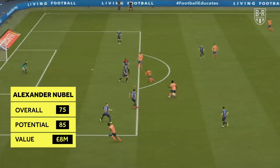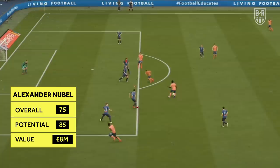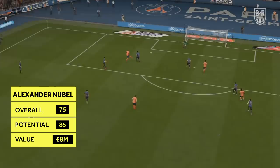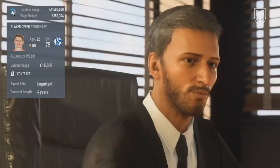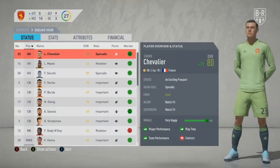Medium option: Alexander Nubel, Schalke. Overall 75, potential 85, approximate price 8 million. Nubel has been signed as the potential heir to Neuer at Bayern Munich, and with a potential of 85, it's easy to see why. He has excellent reflexes already but needs game time to realise his true potential. For 8 million, you can do a lot worse than a 23-year-old prospect who could put 10 years in at your club.